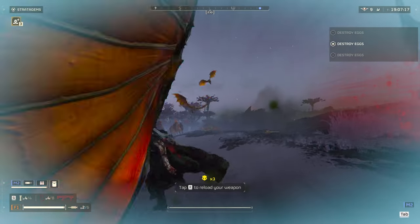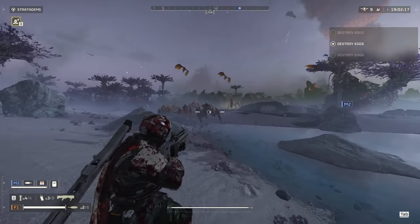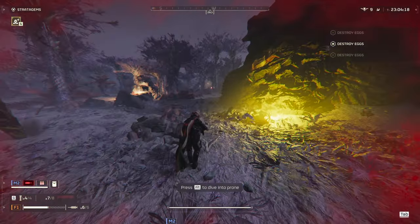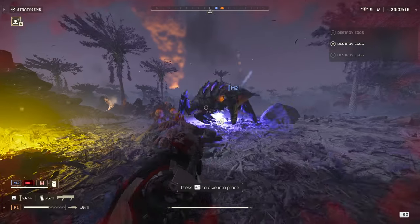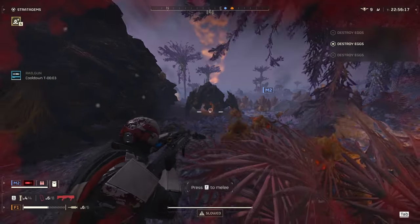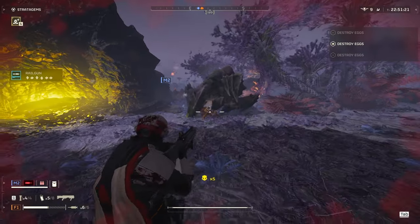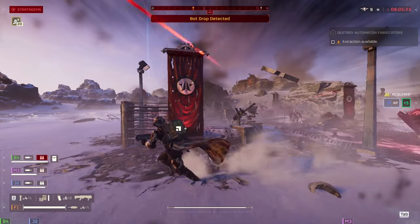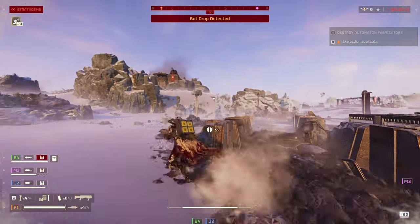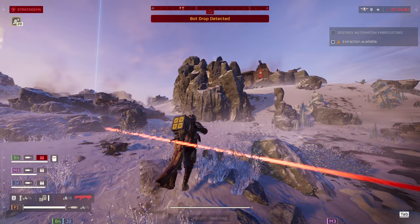The only downside of this primary is that it sucks against flying bugs — projectile weapons really don't cut it against them. Chargers and titans you really can't do much against. With chargers, maybe you can take advantage of the explosive by shooting under their legs to damage the butt, but it takes a lot of work. Just kill it with fire or whatever you have that deals with heavies more easily. After using it again after some time, the Plasma Punisher — sorry for calling it the plasma shotgun, though it's just easier to say.